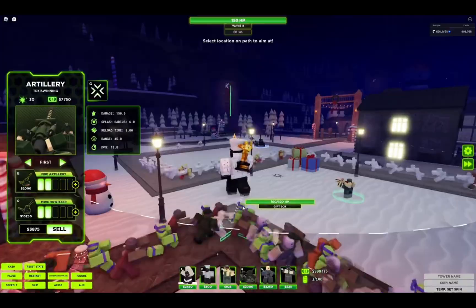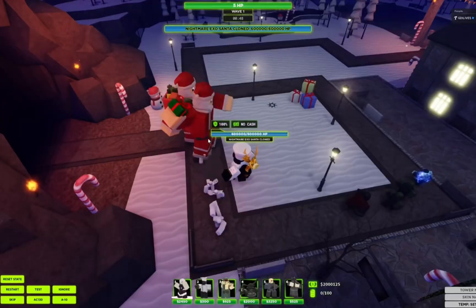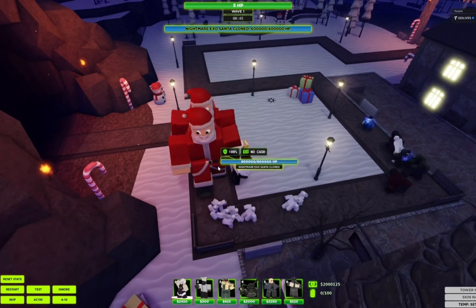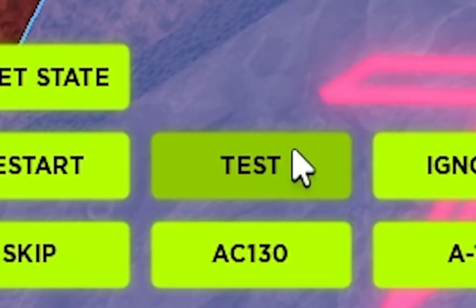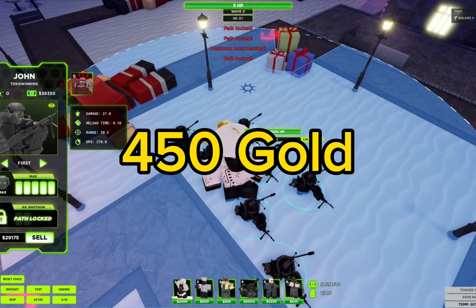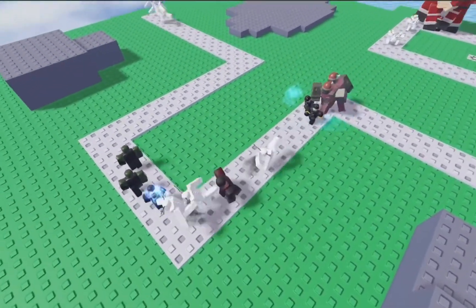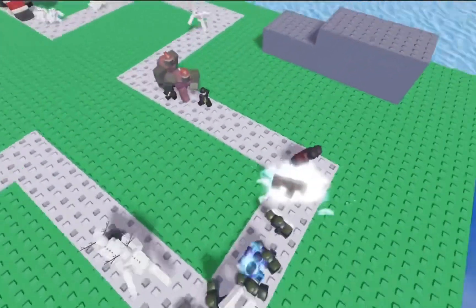Atrezyne also posted something which basically confirms that Exocenter and Cloned Exocenter will be out at the same time. John also released a new code for 18,000 likes — the code is JohnRoblox6 and you get 450 gold from it. It definitely seems like this event won't be as easy as you might think.